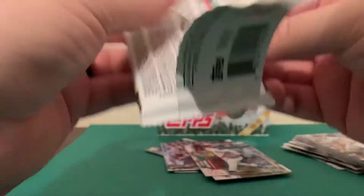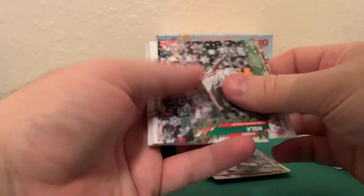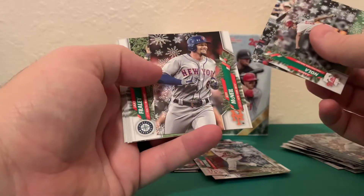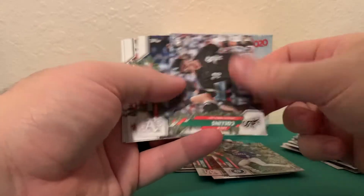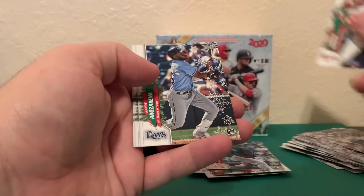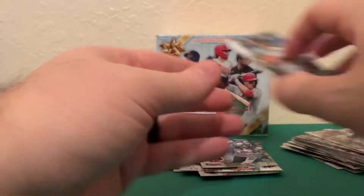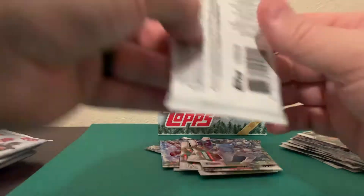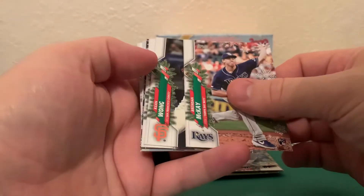I want to say that they're supposed to be backwards but I don't think that they always are, so just help me out if you could. Aaron Nola, Jose Ramirez, Jeff McNeil, Jake Fraley rookie, Zach Collins, rookie Jesus Luzardo, Bryce Harper, Randy Rosario - that's a good one. Jose Bautista, Nick Castellanos. Yeah, I want to say they're supposed to be backwards for the ones that are short printed but I'm not a hundred percent sure. Always a chance I miss them. Brendan McKay, Ke'Bryan Hayes.